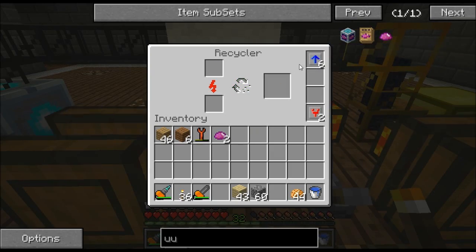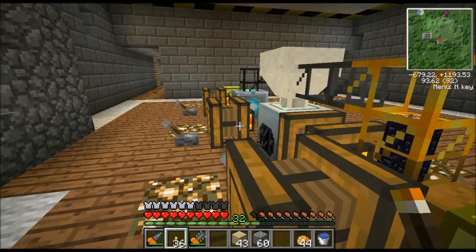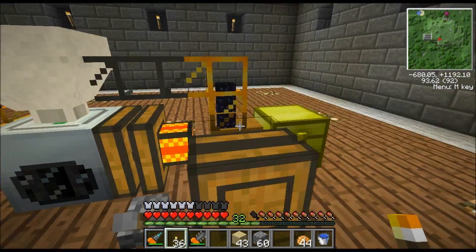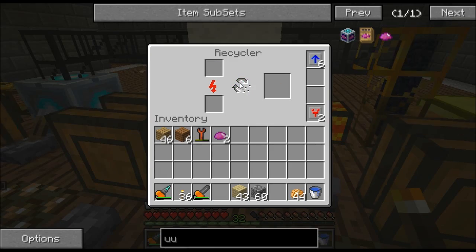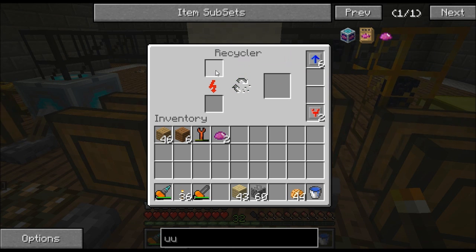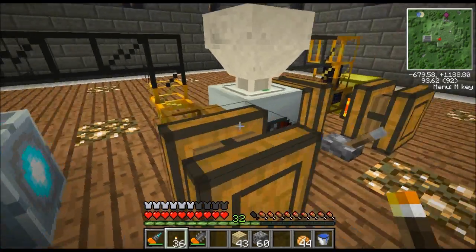How are we getting scrap? With this machine right here called a recycler - basically you put stuff in there and it gives you a small chance of getting a piece of scrap. The best way to run a matter fabricator is to have a little production line. I'm putting stuff in here I don't want - right now the quarry is getting tons of obsidian and I've got more than enough. It takes these blocks, puts them in the recycler, and you get like a one-in-eight, or with Greg's Tech it might be one-in-twenty, chance of getting a piece of scrap.